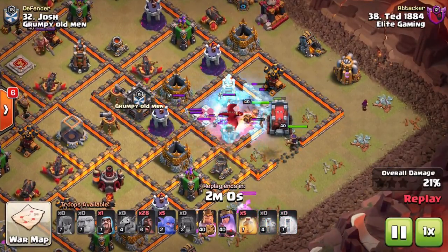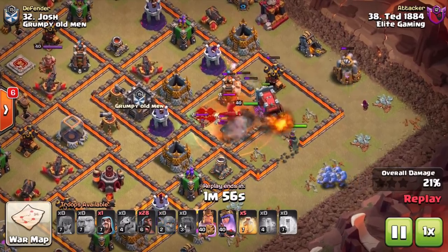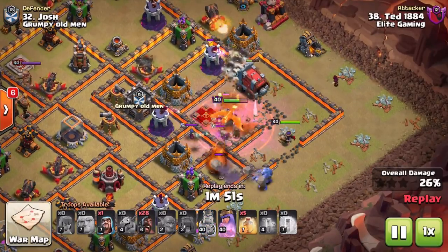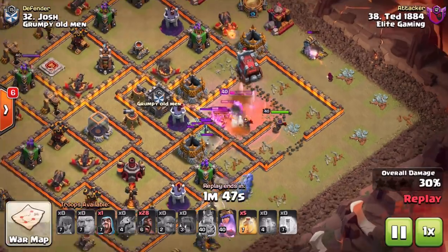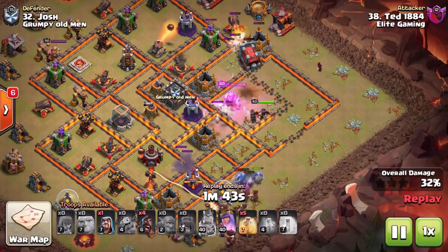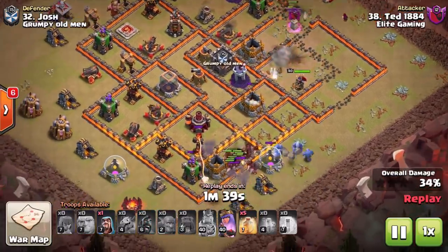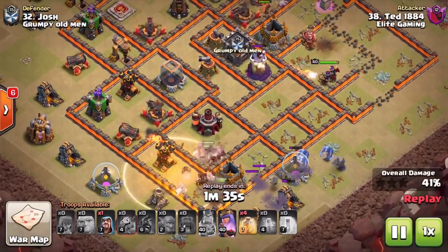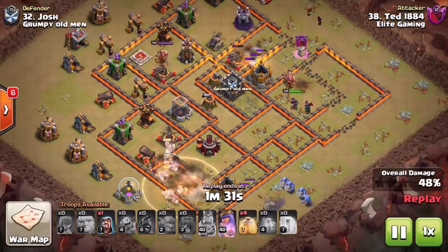In comes that Wall Wrecker again — we do not need to commit a lot of troops here. We already have the tankage of the Wall Wrecker. The queen goes down, the enemy CC goes down — that's already the two main things we need to get. From here it really is just taking out defenses to help the Hog Riders. You can see the queen hurrying up and taking out that wizard tower in the north — the center of the base — that helps with pathing of the Hog Riders in themselves.